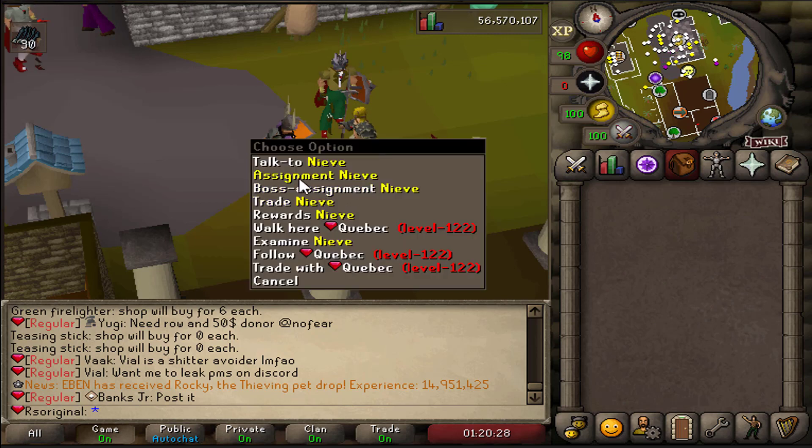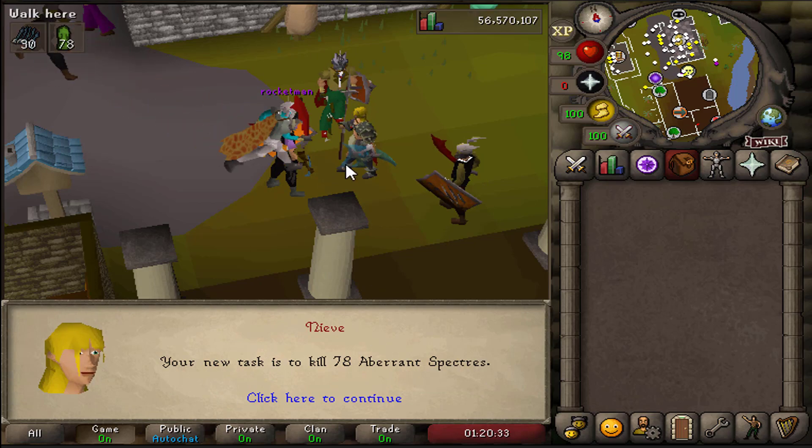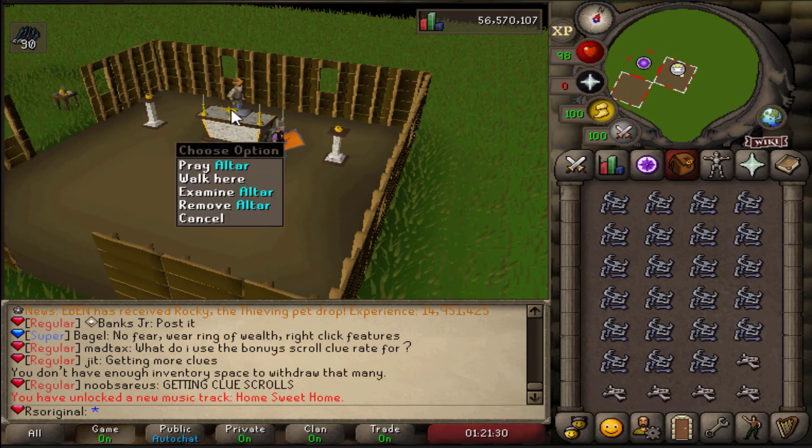We're going to go ahead and get another juicy slayer task — hopefully we get something good. We got 78 Aberrant Spectres. I hate this task so much; you can't get anything except herbs, and for some reason I can't get them to sell.